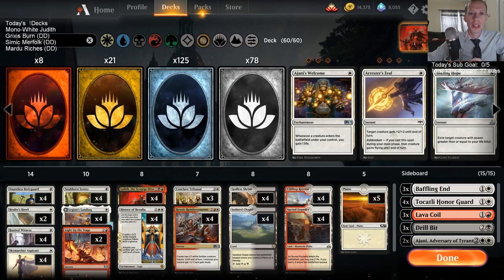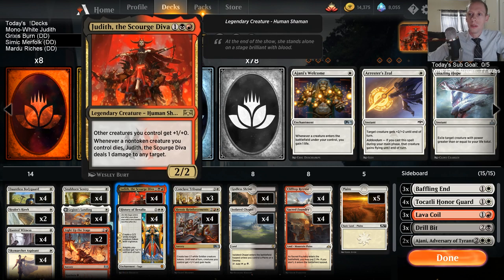Welcome everybody here on Twitch and also on YouTube. Mono White Judith is our deck to start the day off. We're basically playing a Mono White aggro deck with all of our one drops. We have six different white one drops in here — only a couple of Healer's Hawks, but four-of all the others.